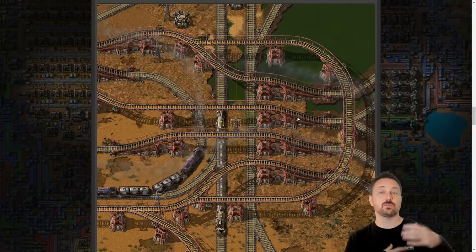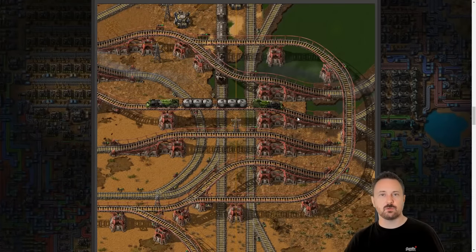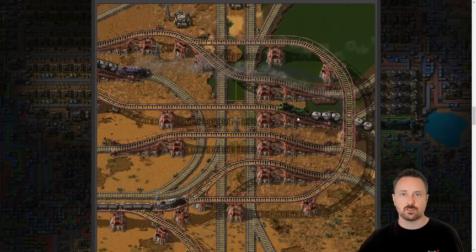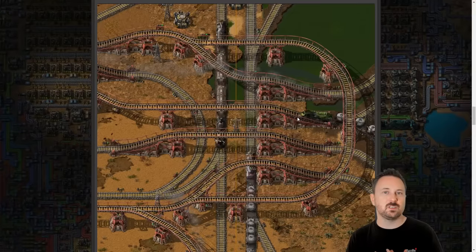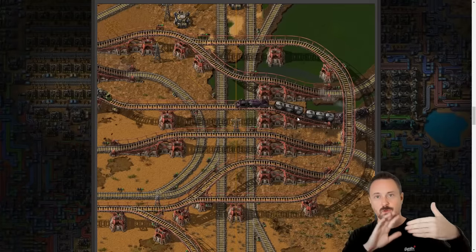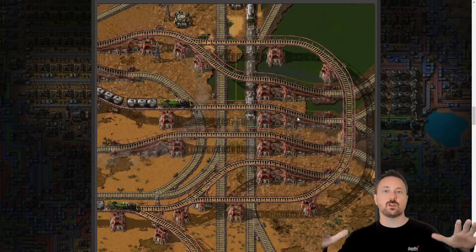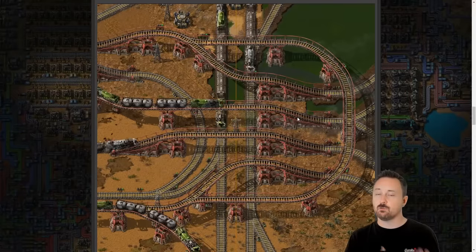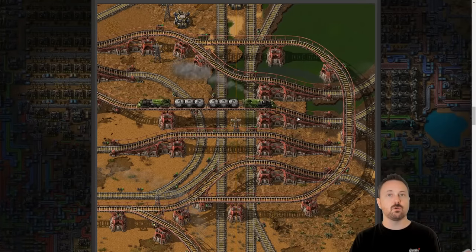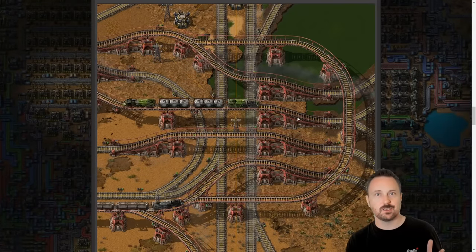The first thing they go into is whether it should be over or under — bridges or tunnels. Either option is fine. They say underground belts work but kind of just vanish into nothingness and come up on the other side. You could do something like that with trains, but what if it runs out of fuel in the tunnel? What about signals, turns, and all those things? You'd have to invent a new layer.